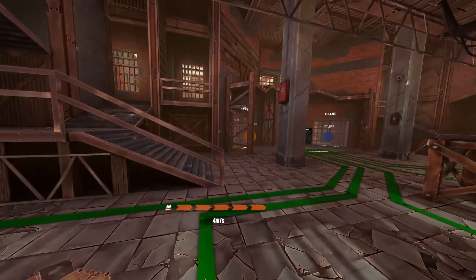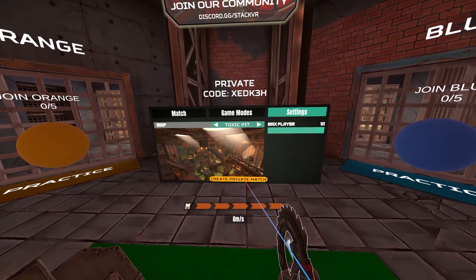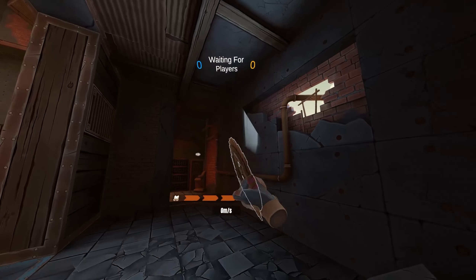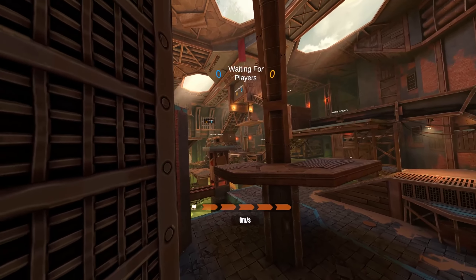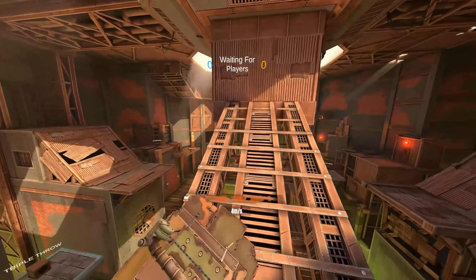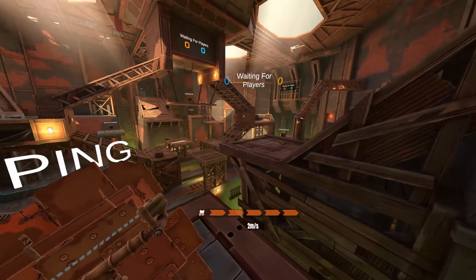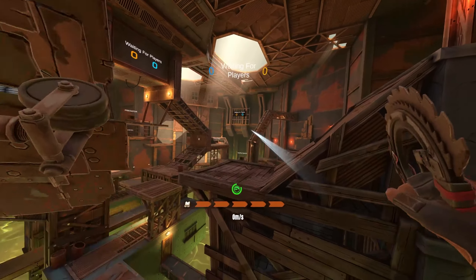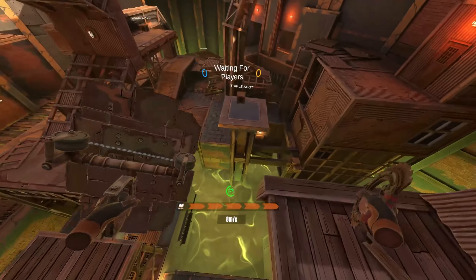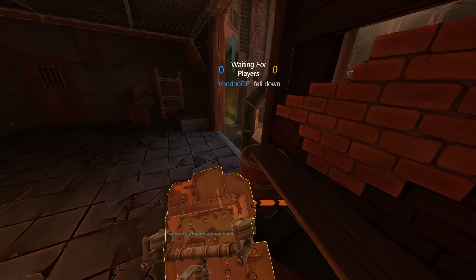I'll show you the third map — the Toxic Pit — and I think this is the coolest one. The visual style is the same again, but look at this huge arena. You can go everywhere and it's very open — I think this is where the biggest action will be. As you can see, when you fall into the acid you are instantly dead.